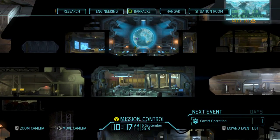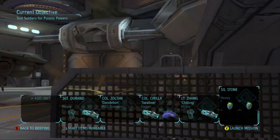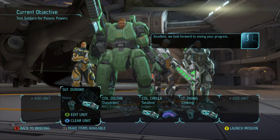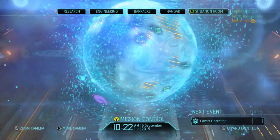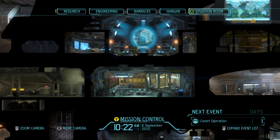In the next episode we're gonna risk it for the biscuit on the furies council mission. I'll take Jang because he's kind of part of council missions — he's kind of like a main character. It's a really interesting squad: two heavies, a sniper, and a mech. We don't have any help anymore. I'm gonna have to do this mission, then I'm gonna have to do the covert ops without Yennefer. This is getting ridiculous trying to get psi testing and gene modifications done. Hope you guys enjoyed, catch you in the next episode — peace out!